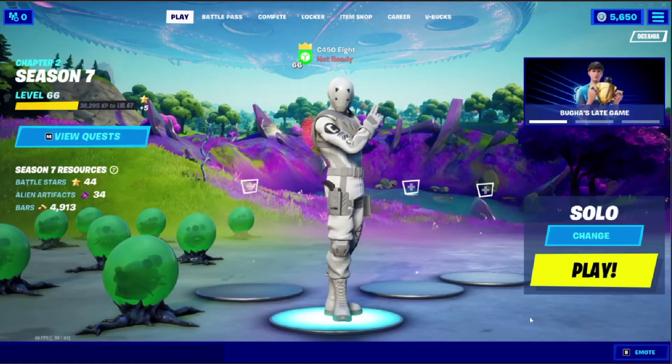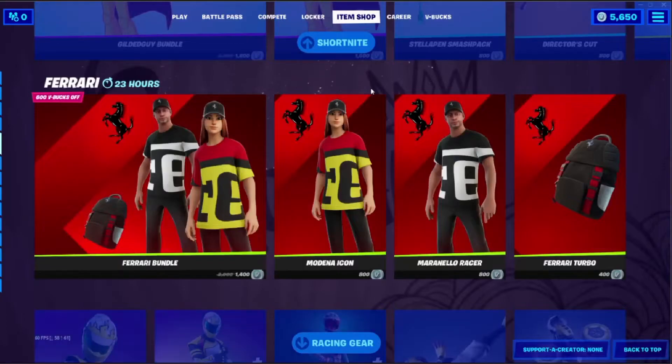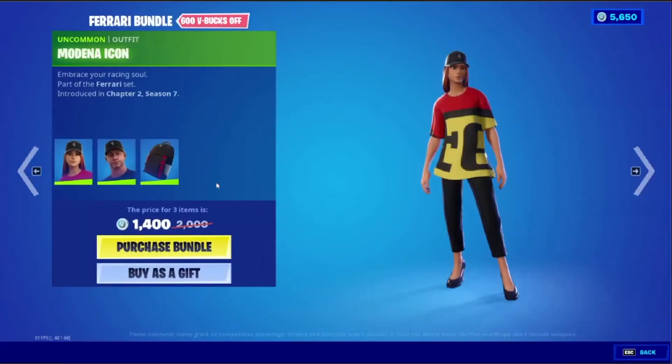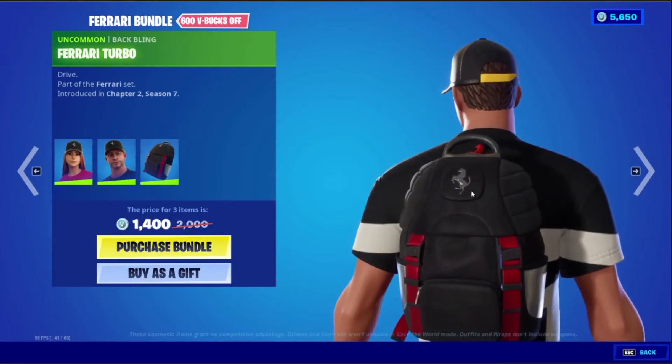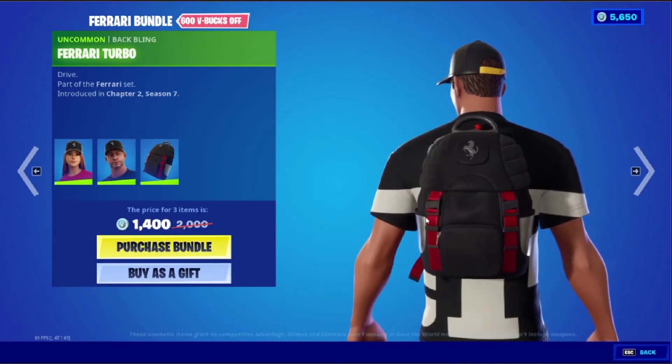One thing though — the item shop has something to do with the Ferrari. We've got these two skins and a backpack. Nothing much really, but decent stuff I guess. Lots of Ferrari items in the shop.